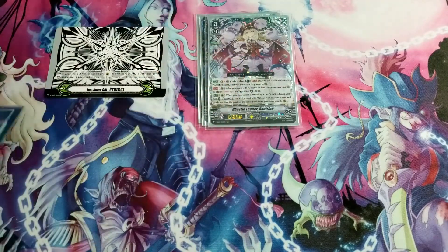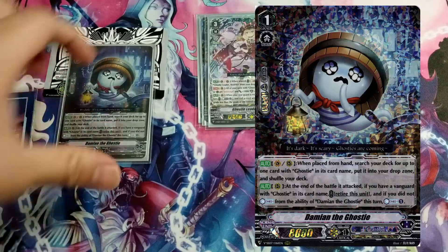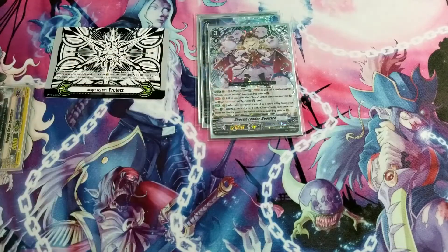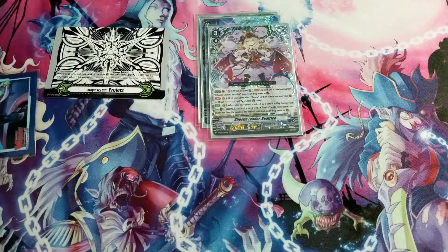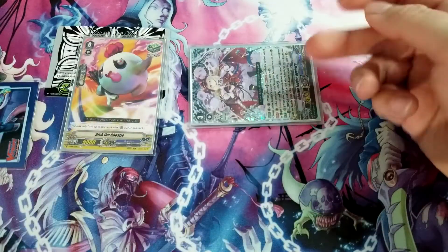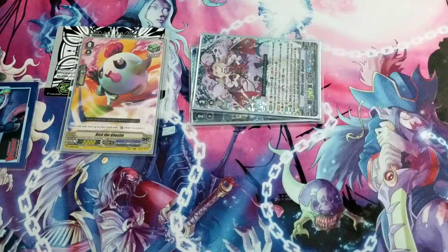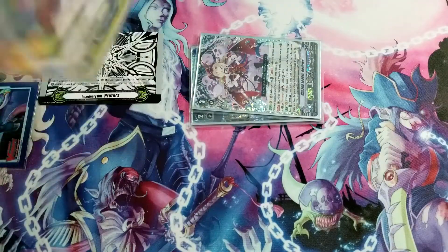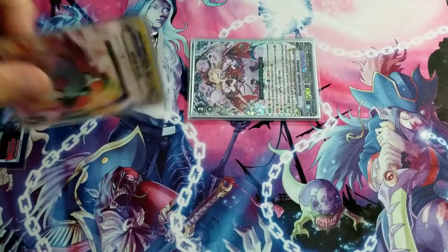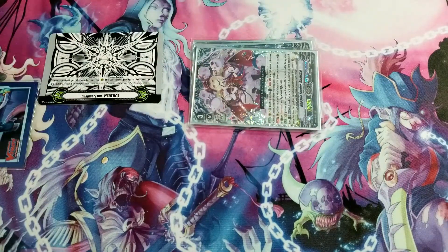Next in the chain is Damien. At the end of the battle, if you attack with a vanguard with 'Ghosty' in the name, you can retire Damien and countercharge if you haven't yet. Finally you go to a Grade 0 — commonly your heal trigger, Rick the Ghosty, which has a 20k shield. You can use a booster or even attack with your vanguard to add drive checks. The main payoff is having a heal trigger on the field.